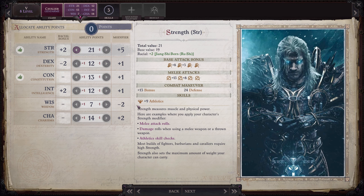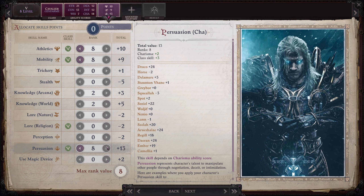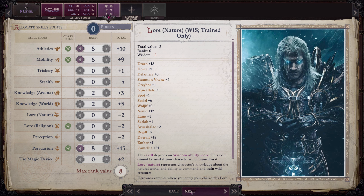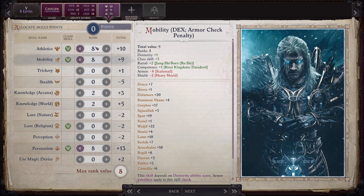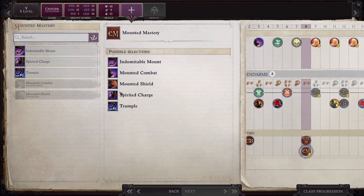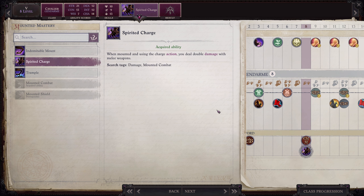At eighth level we put our stat point into Strength and get three skill points — Athletics, Mobility, and Persuasion, maxing those all the way up. When we start getting additional points, that's when we dump them into Knowledge: World. At eighth level we also get Spirited Charge — when mounted and using the charge action, you deal double damage with melee weapons. Yeah, absolutely.